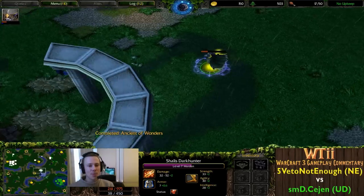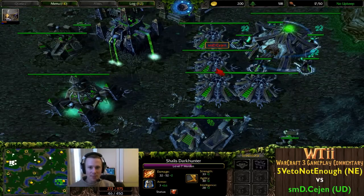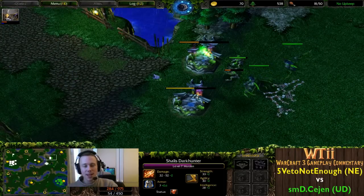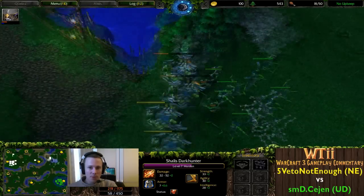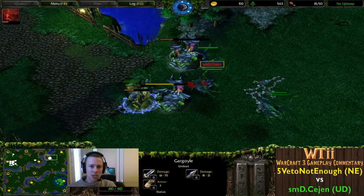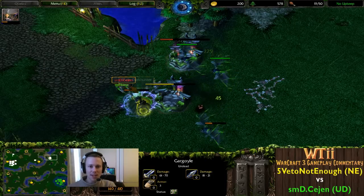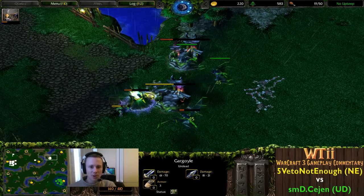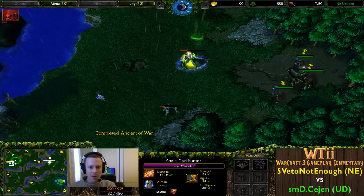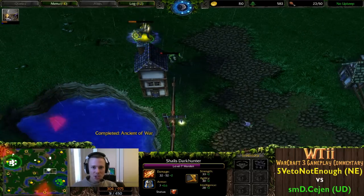5VetoNotEnough is like: I am not letting you get back. He's actually checking the tavern here to see if there are any ghouls nearby to pick up the Death Knight, which is a really smart move - the Warden can pick off ghouls very easily, and if you kill that ghoul it could be a while before Cejen gets that hero back. The Gargoyles can fly and are fast though.